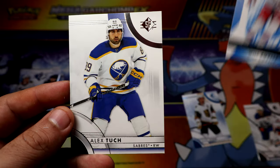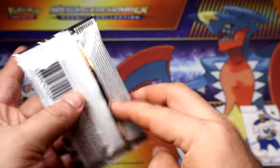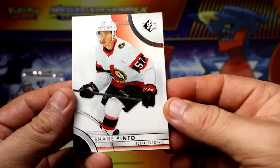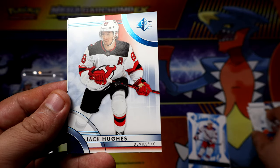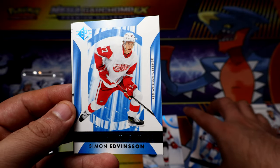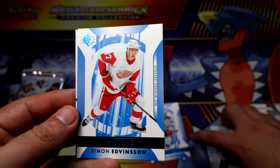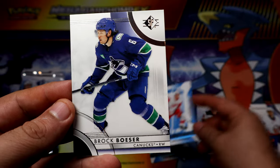Sorry guys, I'm definitely most likely saying that name super wrong. Alright, Pinto. We have a blue of Jag Hugs. Do you get these Rookie Authentics all the time? Well, maybe you do. There's another one — Simon Edvin's, a fraud for the Red Wings. Nice.